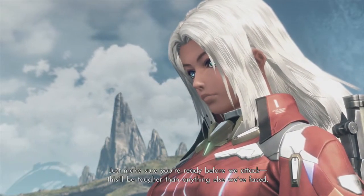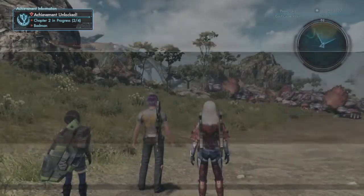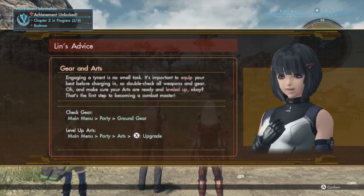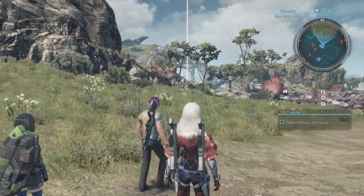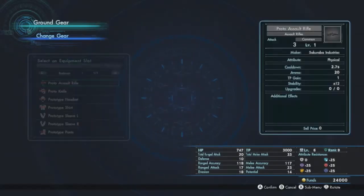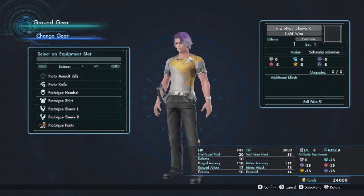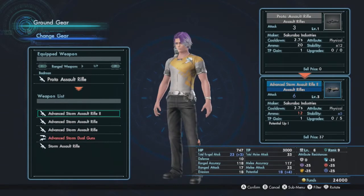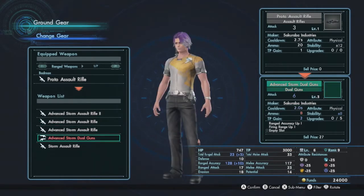Just make sure you're ready before we attack — this will be tougher than anything else we've faced. Engaging a tyrant is no small task; it's important to equip your best gear before charging in. Double check all weapons and gear, and make sure your arts are ready and leveled up — that's the first step to becoming a combat master. So: check gear, main menu, party, ground gear. We can also upgrade our arts, so let's quickly do that before we start attacking this tyrant.